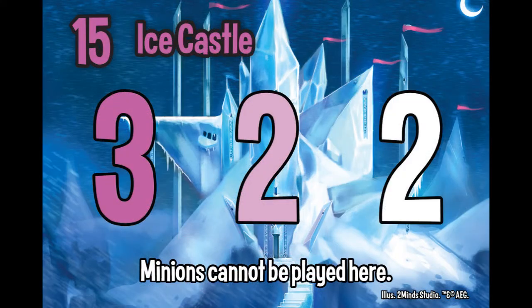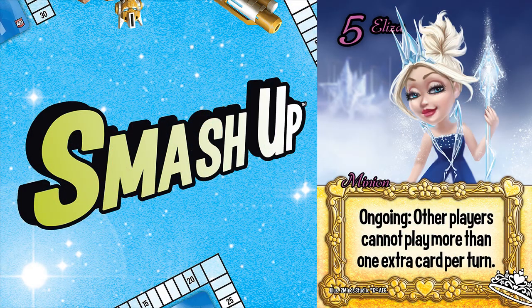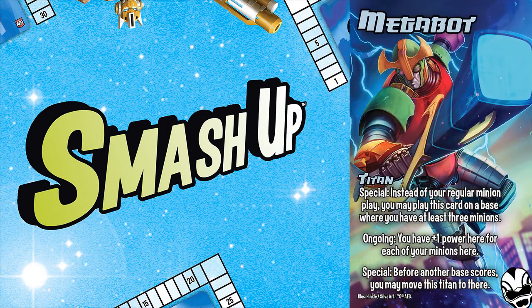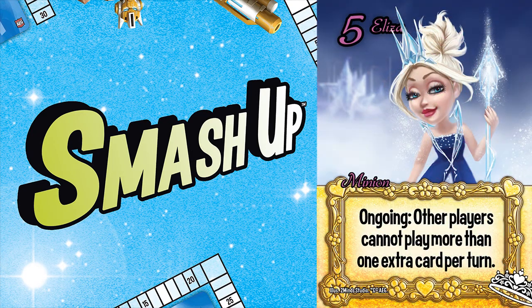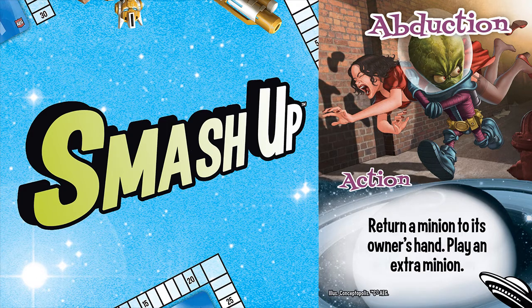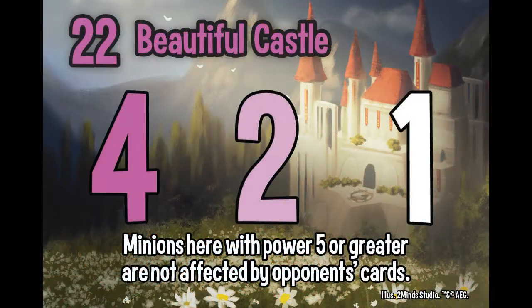Sometimes I will move Eliza to Ice Castle where it's very hard to get rid of her — the base is hard to break and minions are hard to play there. Eliza does have some weaknesses which have increased as the game has gone on. Titans explicitly say that they do not count as extra cards when played, so Eliza cannot block them. Her other weakness is that her ability ends the moment she is removed from play, so if a player were out of extra card plays, something like Abduction would unblock the minion you get to play as a result. Expect Eliza to be a significant target for all players, so you might want to dock her on Beautiful Castle so that she is protected from most abilities.